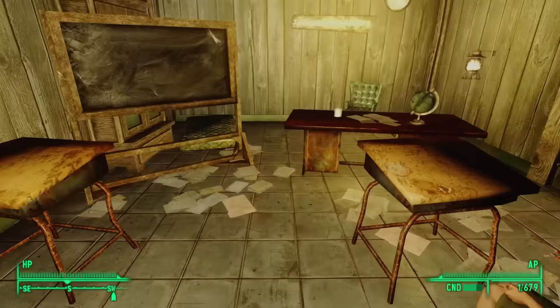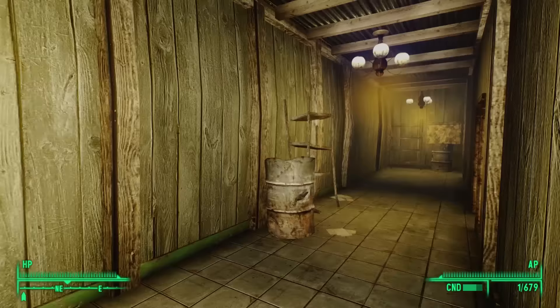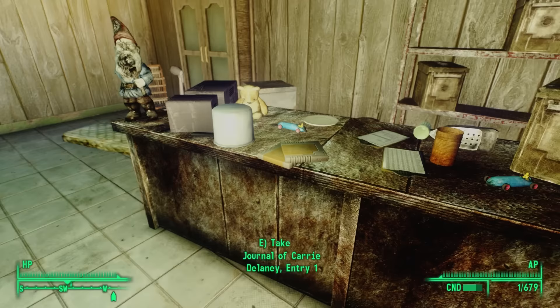This appears to be a school — we see a bunch of school desks and a teacher's desk. Backing out of this room and entering the first door on the right, we see storage: suitcases and ammo boxes, all marked as owned. However, on a countertop nearby, we find two journal entries we can loot — both holotapes belonging to Carrie Delaney.